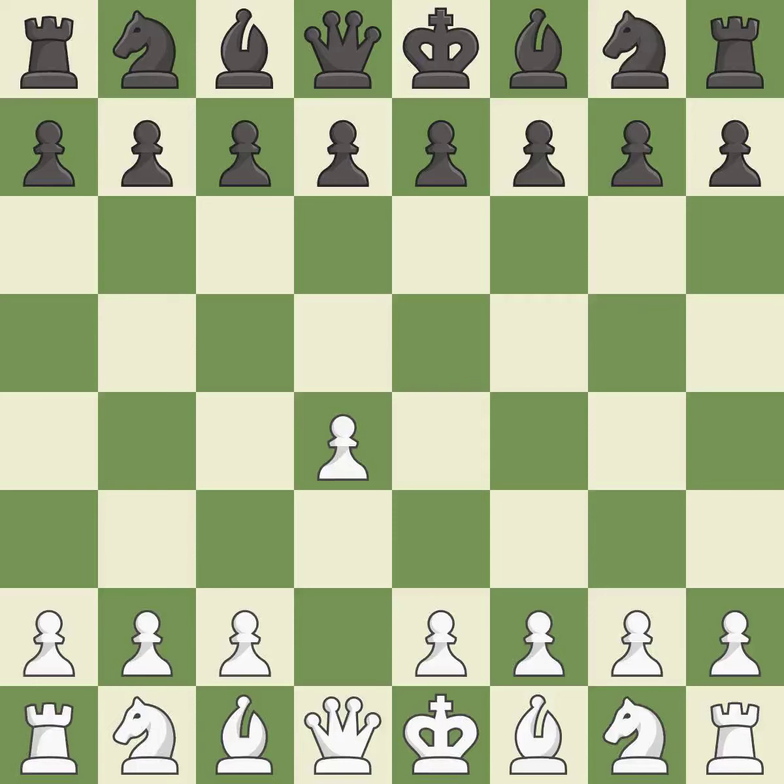Opening with the queen's pawn controls the center and usually leads to a more positional development of the pieces. C5 looks to distract white from the center by offering a wing pawn for white's central d-pawn. D5 takes space in the center and attacks the important e6 and c6 squares. D6 supports the c5 pawn, controls the e5 square, and allows the light-squared bishop to develop.